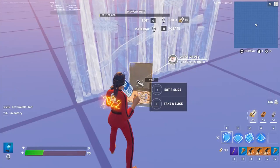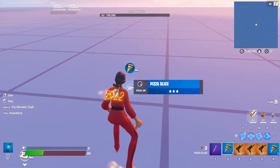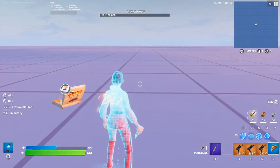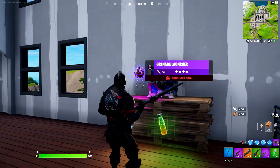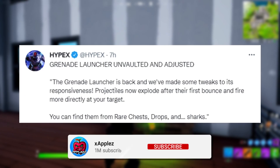It looks stupidly, ridiculously good and will be coming out within the next few weeks, possibly coming in next week's hotfix. We could be seeing one of these come out — it'll most likely be the pizza party consumable. We then have the grenade launcher, which has been unvaulted today,